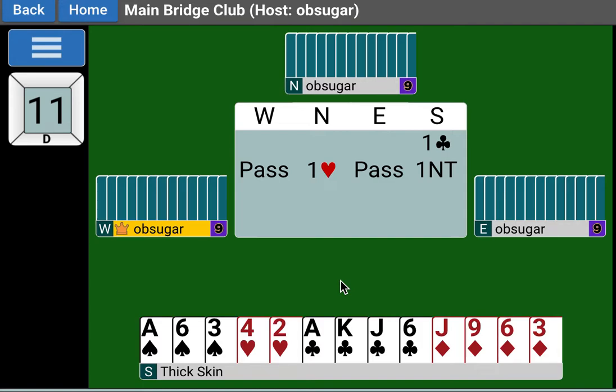We get a bid, a pass, and I bid one no trump. This is the lowest rung of our no trump ladder - a bid showing 12 to 14, balanced hand. If we had a slightly stronger hand, of course, we'd be opening one no trump. There's a pass, and then we get a bid from North that everyone should learn.